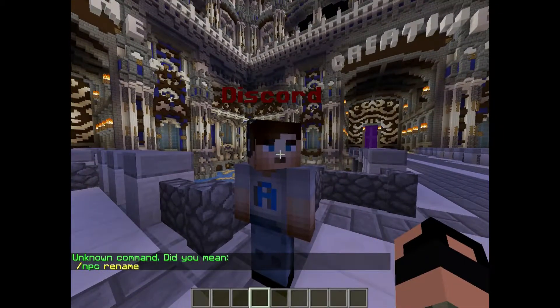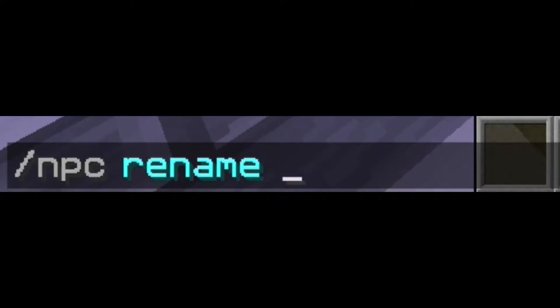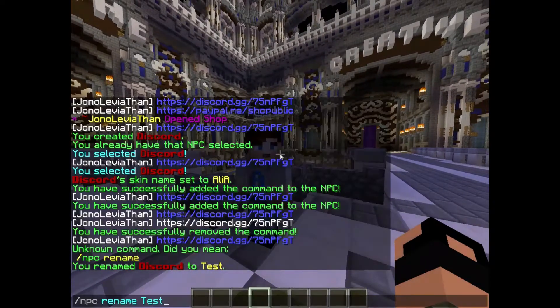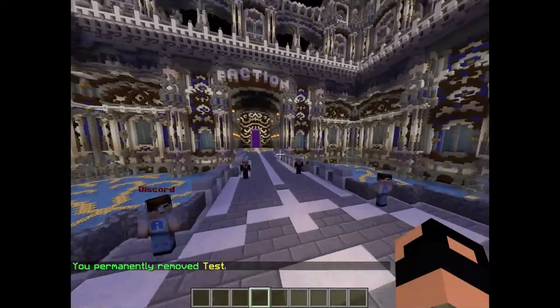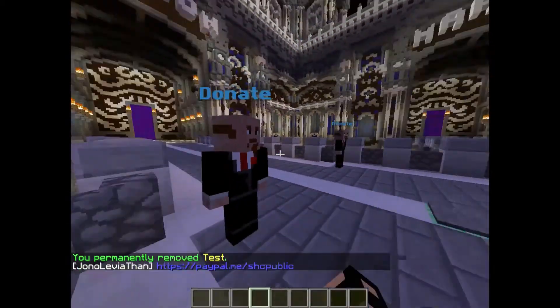If you've named your NPC wrong, type `/npc rename` and then the new name — for example 'test'. And there's the new name. To delete an NPC entirely, type `/npc remove` and it permanently removes it.